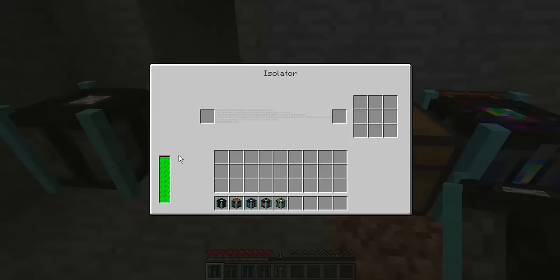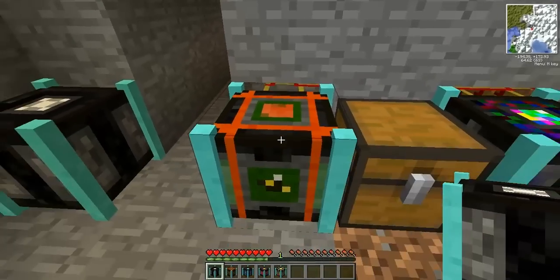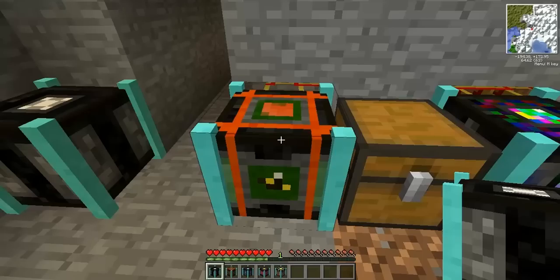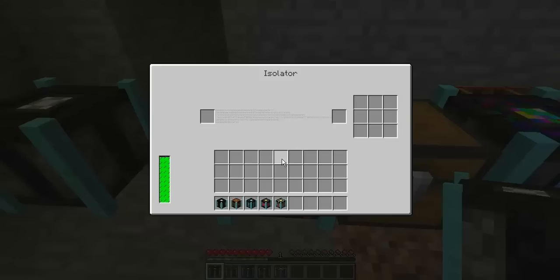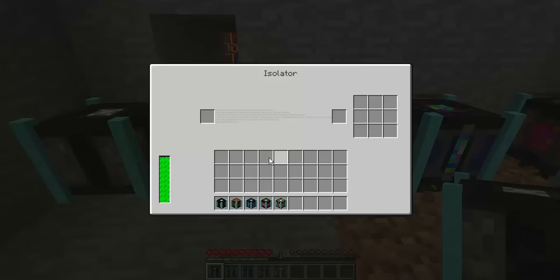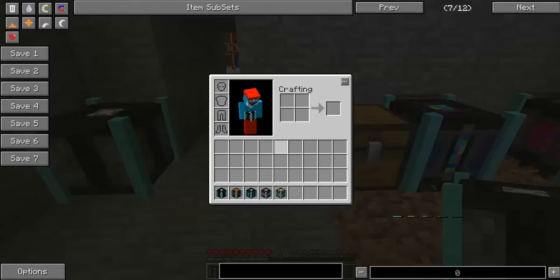If you've clicked on your inventory and try to press E to come out of the Isolator, it doesn't actually work. I have to actually click on the interface first, then press E to come out of it. But that's just a little thing - nothing too much. It's just I've done that plenty of times when trying to sort things out.